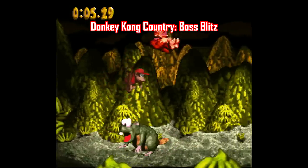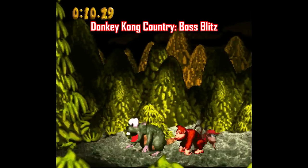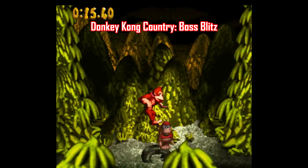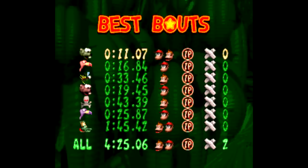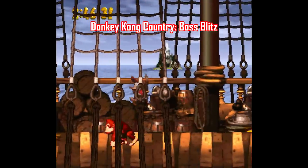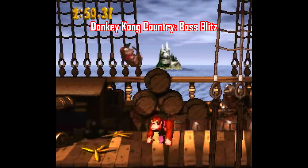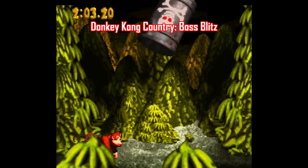I love a good boss gauntlet, and here's a great one for Donkey Kong Country called Boss Blitz, made by Matt Trizzle. You just fight every boss in a row — pretty simple. This one has some nice polish though, with a timer in the upper left and the ability to keep track of your best times, including a leaderboard. This feels like an honest-to-goodness expansion or unlockable game mode, reminiscent of the Arena in Kirby Super Star. It's a very simple hack, but sometimes simple is all you need.